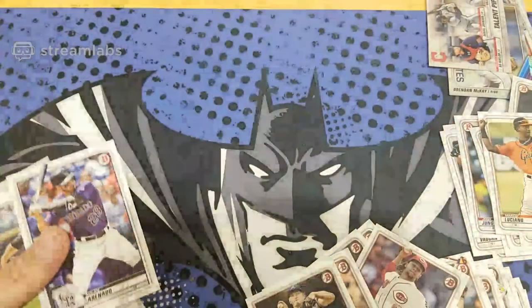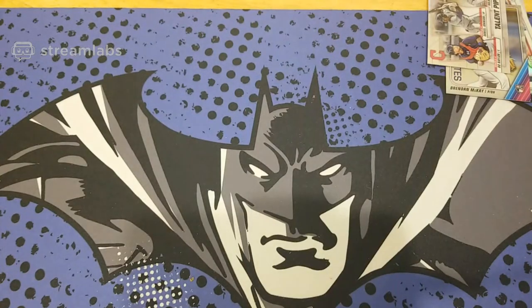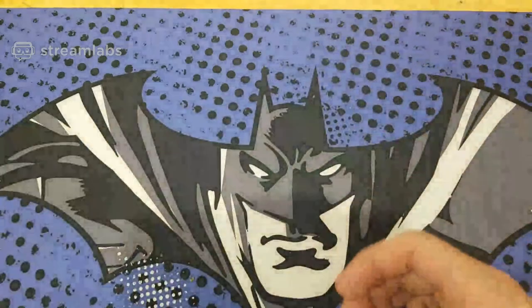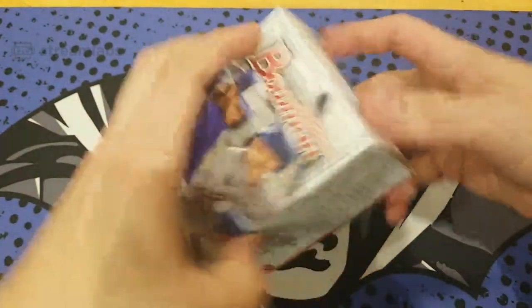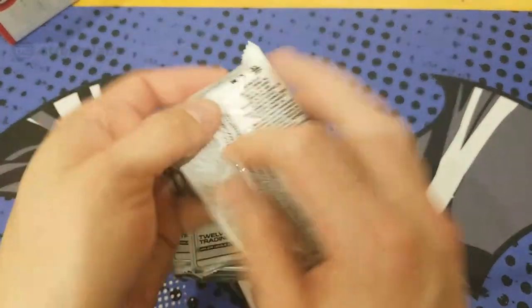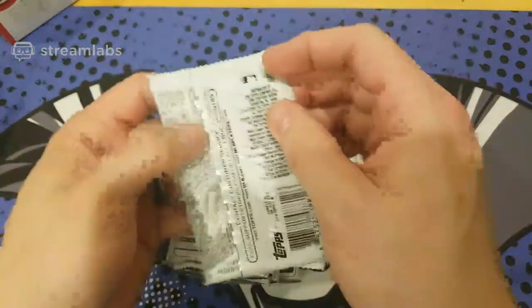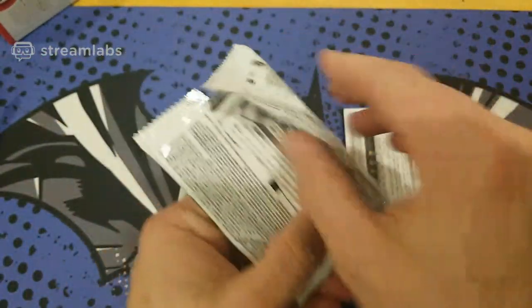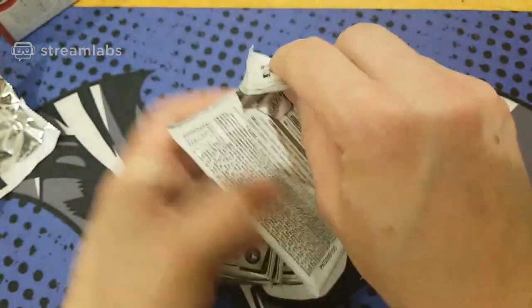These guys are getting sleeved. That's my sleeve pile — going to be fun sorting all this stuff tonight. Got two boxes to go. Now the key here to look for an autograph — they're backwards, so it's hard to see the color. Unless I look from the other angle — actually there's a color in here. We got a color!